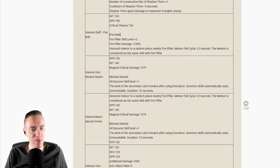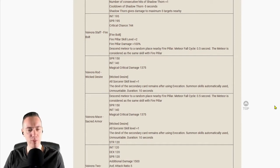The Waterstuff Fire Bolt: Intelligence 195, Spirit 195, critical chance 744 — this weapon is for Pyromancers. Fire Pillar skill level plus 2, Fire Pillar damage plus 100, descent meteor to a random place nearby when Fire Pillar is used, and the meteor is considered the same skill as Fire Pillar. That is pretty damn good — my Pyromancer build will love this. The Vivora Rod: Spirit 150, Intelligence 140, magical critical attack 1375, all Sorcery skill levels plus 1.